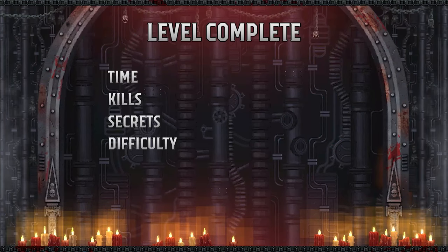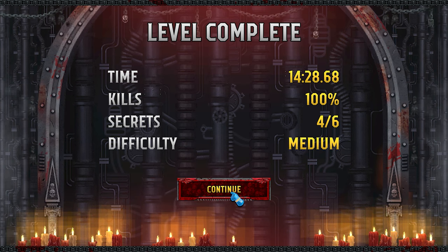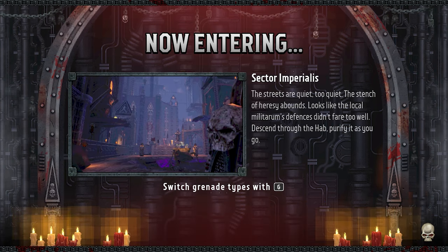End of level — 15 minutes, 100% kills, 4 out of 6 secrets, difficulty medium. Sector Imperialis. This is great.